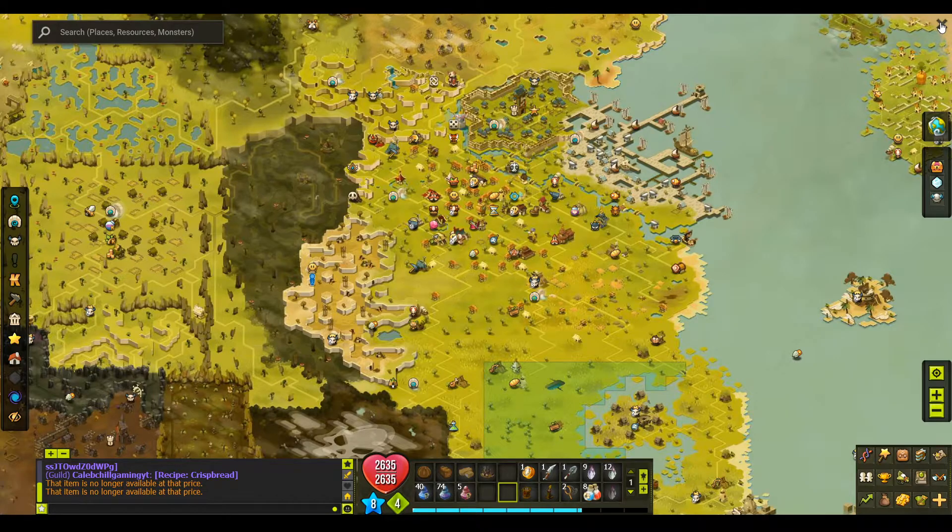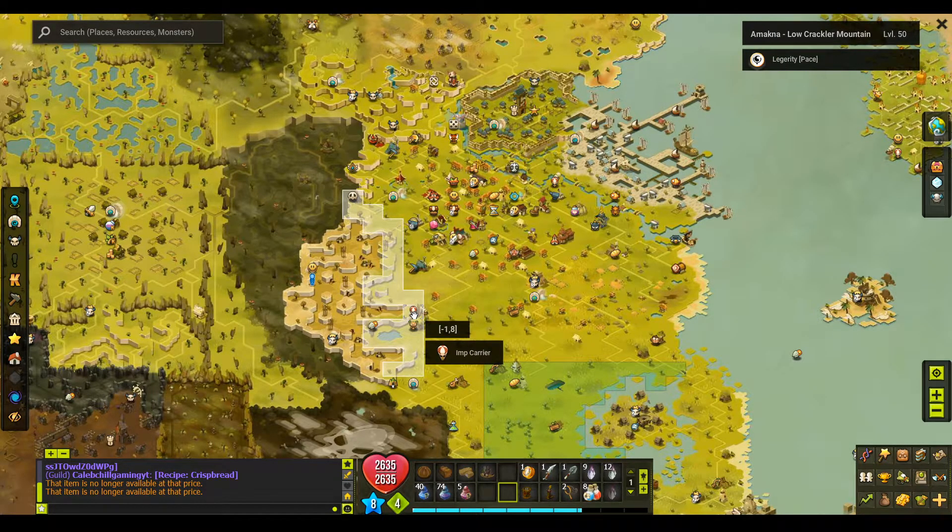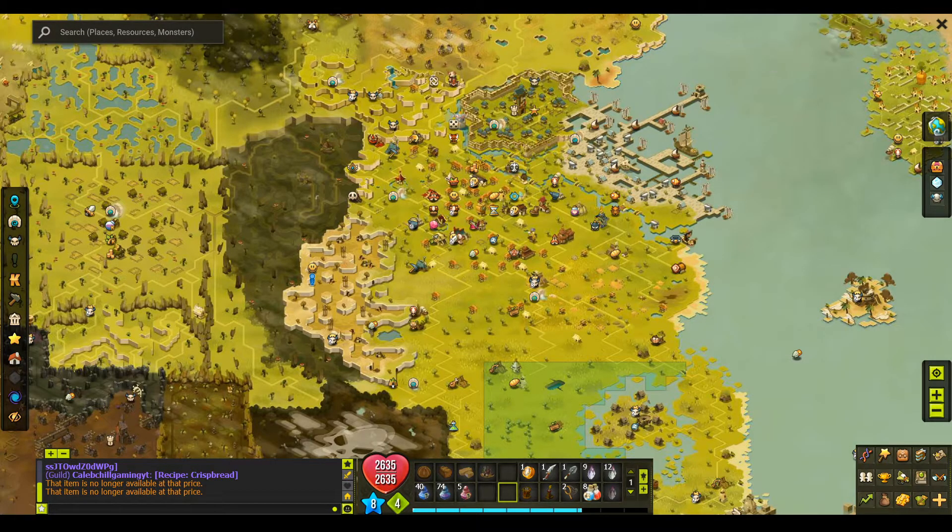To find the Bork beer, you have to come to the imp carrier, which is the entrance to the Bork area. If you come here you can click on the big gates and you'll be able to get inside the Bork camp.